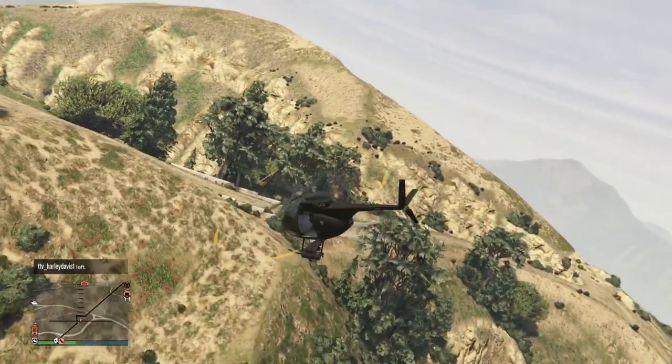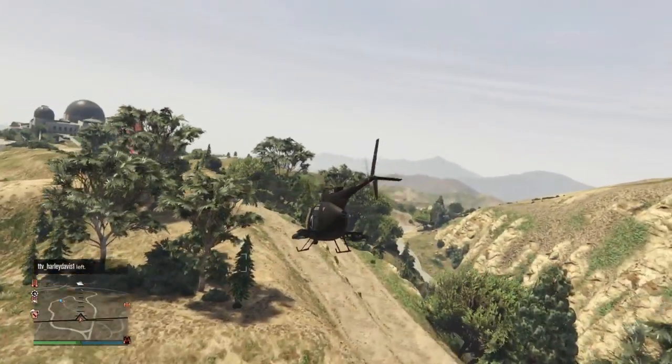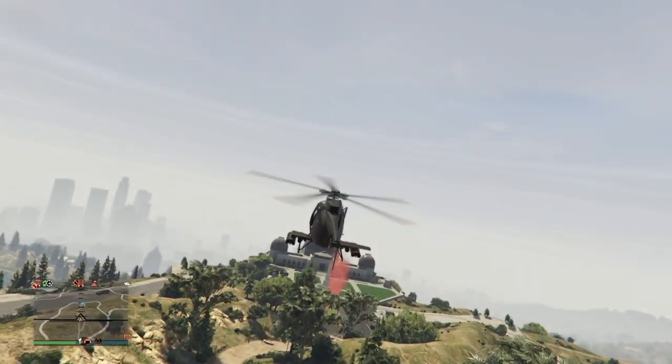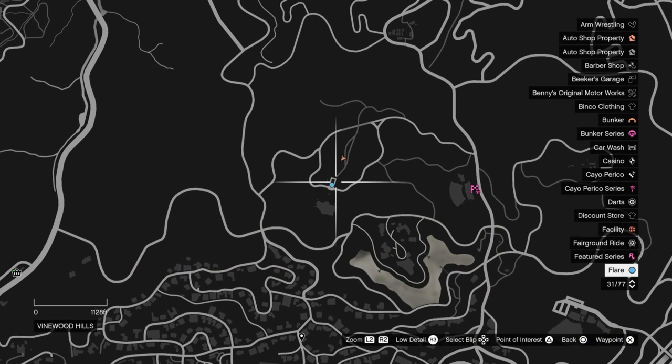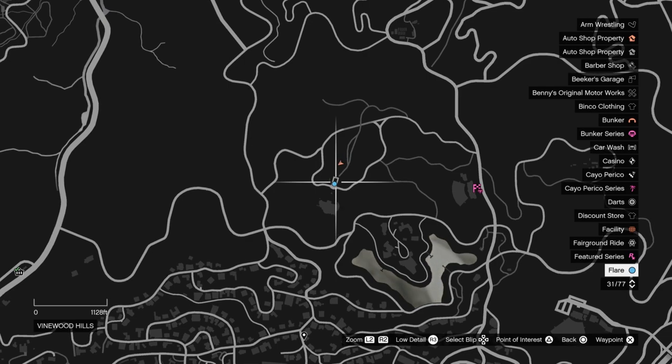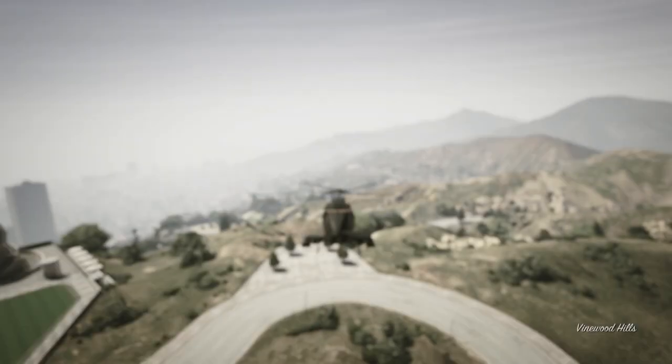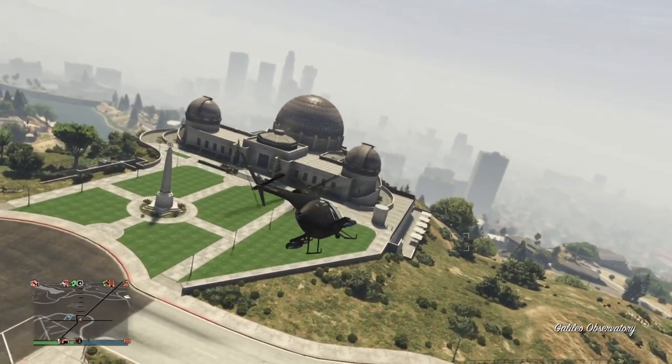Welcome back to another video. Yesterday with the weekly update, Rockstar added two new random free mode events to GTA Online. Random free mode events are the ones that appear on your map with a blue dot — for example, the exotic exports or more recently the one with the skeleton where you use a metal detector.